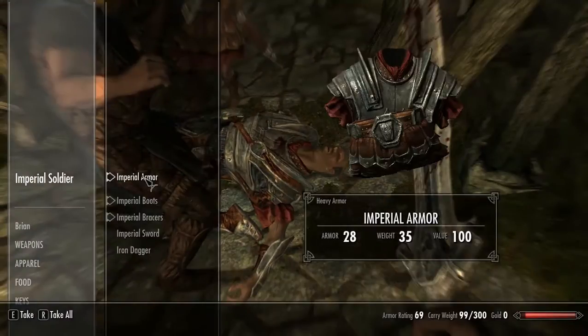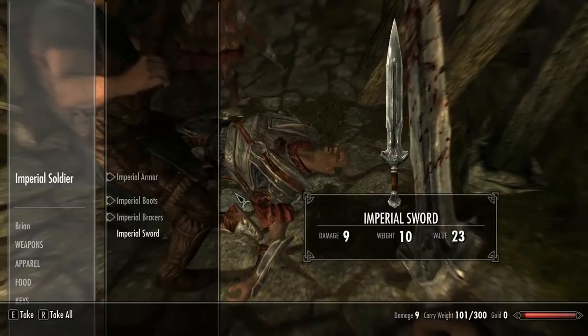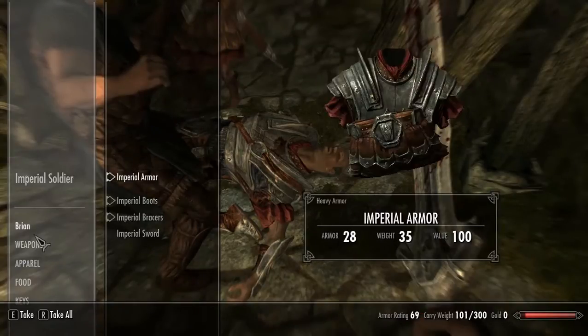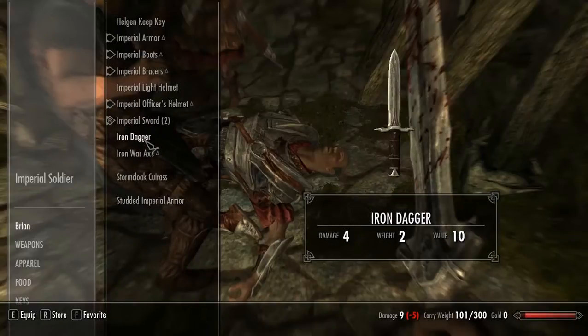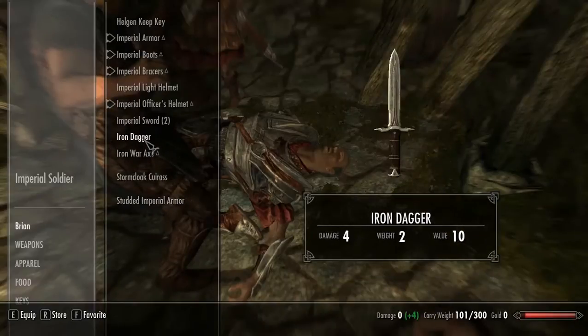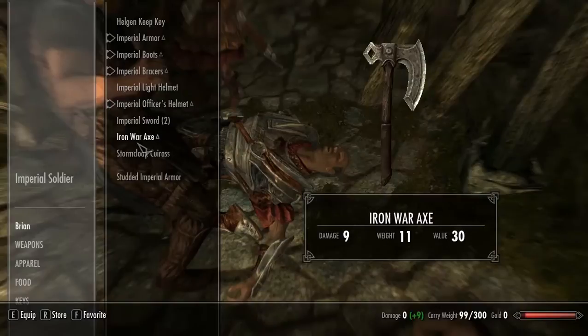I'm just going to loot him mid-battle. What did I just take? I shouldn't have taken any iron dagger. No, that's not what I want. Yes. Where's my sword? There you are.